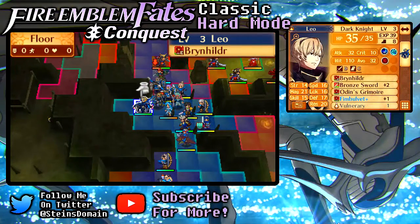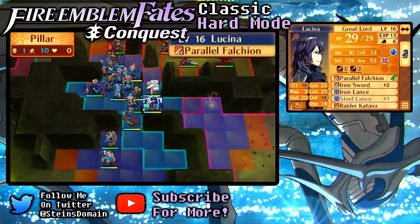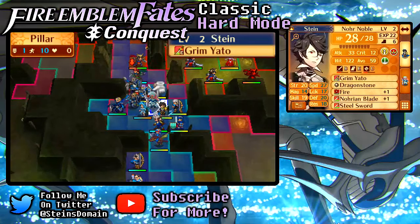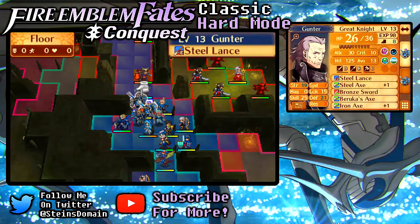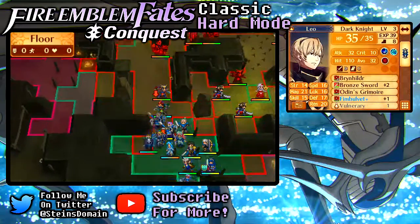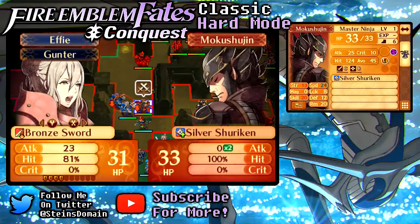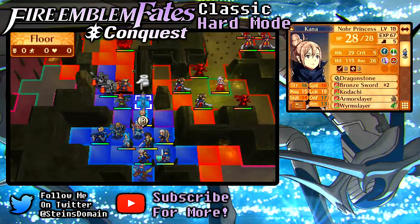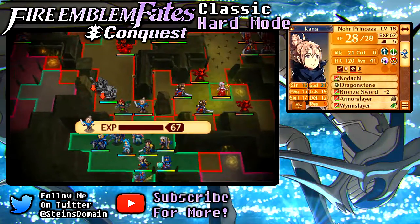Anyone green here? I should use Percy — can he do anything to this guy? 15, 16... doesn't even have a good chance to hit. What about using a beast stone? You can't even get in there because he's in the way. What exactly does this give? Skill, speed, and luck. If he gives speed, what is Epi's speed? 14. I'm not gonna have enough to double hit you. What about some magic? Some good old-fashioned magic — nope, not a lot at all. So we're gonna drain him down with a nice easy 31. And Kana, can you come over here and get a kill? 65% chance of hitting — let's do it. Yeah! That's my girl. And the level up!